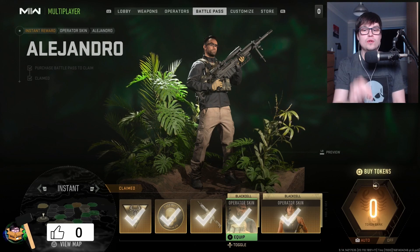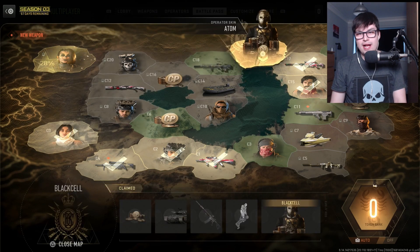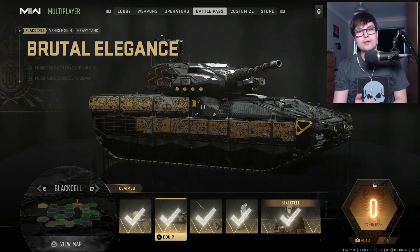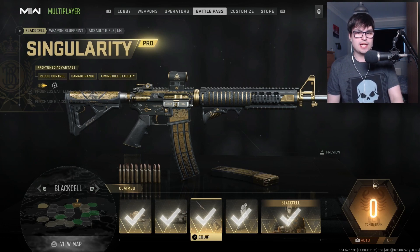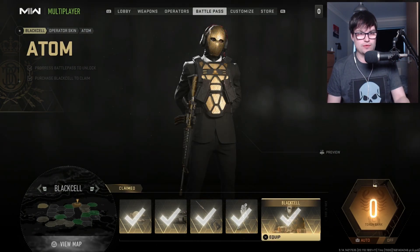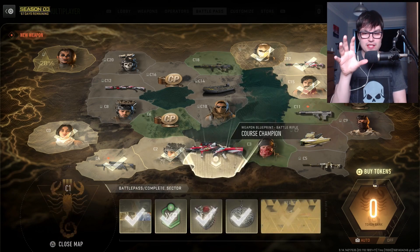I don't know why I went with the sniper first. Each operator skin also has a Black Cell version, which basically just adds a bit of gold on it — it just makes it shiny. In the Black Cell area you get 1,100 COD points as soon as you buy it. You've also got the Brutal Elegance vehicle skin for the heavy tank, which I think is only in ground war. Then you've got the Singularity M4, which is animated — it looks so cool. Then you've got the Black Cell SOP finishing move and the Black Cell atom skin, which is also a moving skin. But nothing really changes in the battle pass that much, apart from having the Black Cell area where you can start from instead of starting from C1.